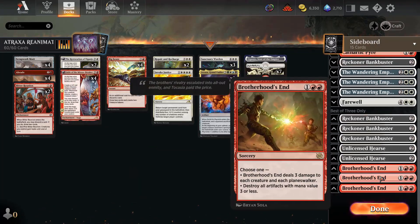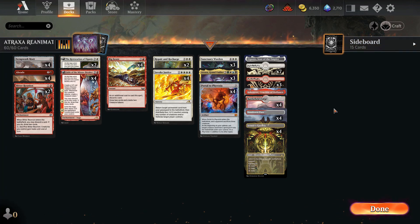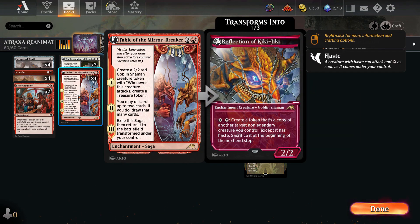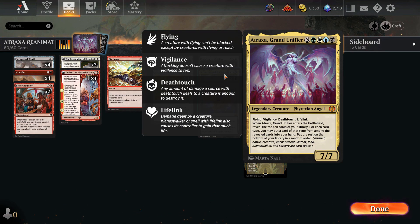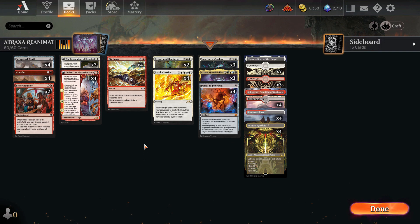We're playing best-of-one today so don't worry about the sideboard, though it's right there if you're curious. Going over the deck quickly: it's pretty much the same Boros Reanimator we've seen for a while — Invoke Justice, Big Score, Fable of the Mirror-Breaker for easy ways to take over games. The top-end finishers are Sanctuary Warden, the new Atraxa Grand Unifier, and four copies of Portal to New Phyrexia, which is by far the best big drop, sweeping your opponent's board and recovering creatures you've discarded.